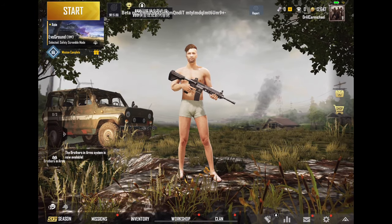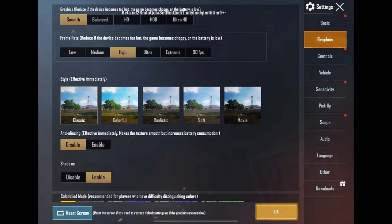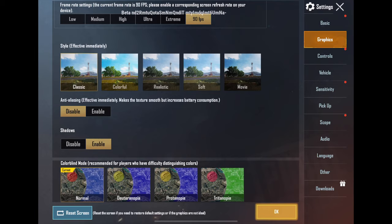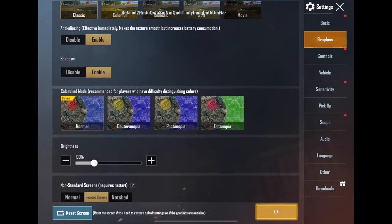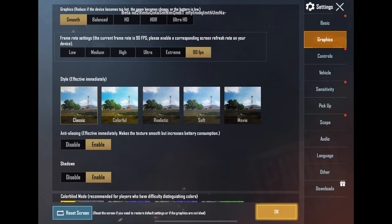Now I'm going to play around with the graphics a little bit. Oh wow — 90 frames per second! I was just complaining about that the other day. So let's try the new 90 frames per second. I'm pretty excited. Let's keep anti-aliasing on.